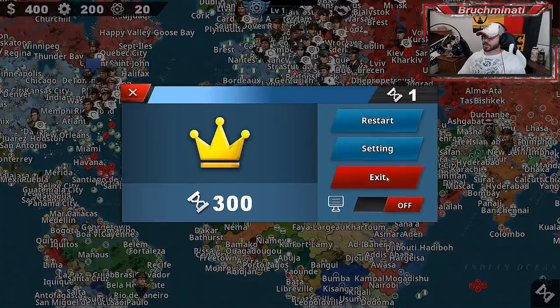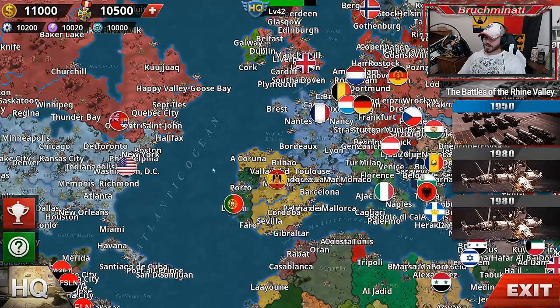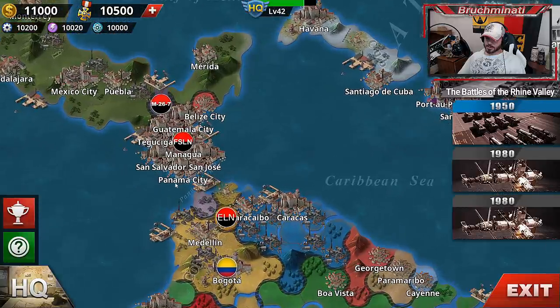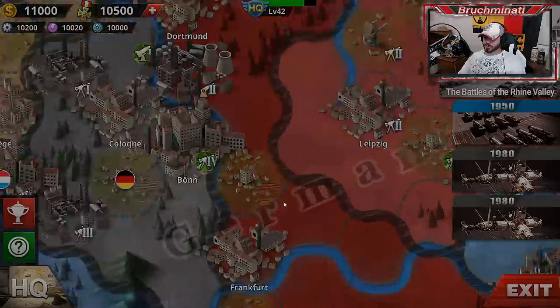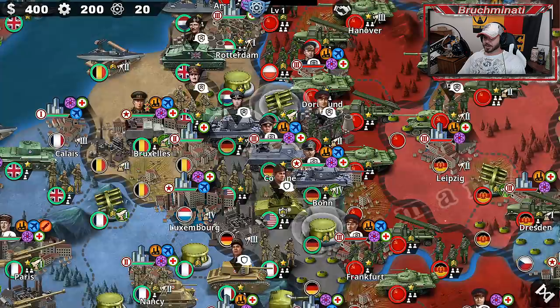Let's go ahead and check out '63. In '63, it looks like the Soviets have made some headway, actually, and the U.S. took out Cuba. There are also some communist guerrillas. Germany, you're screwed - the Soviets are coming at you again. Germany became the main battleground of Europe. F in the chat.